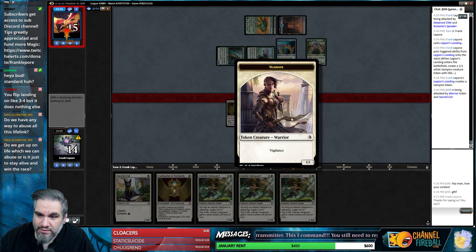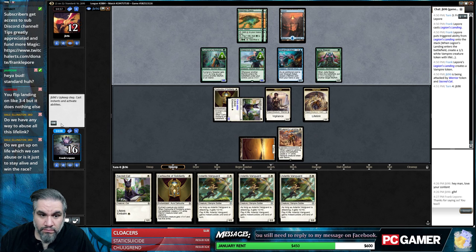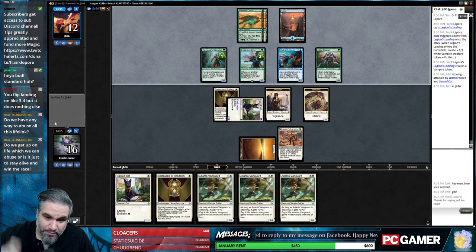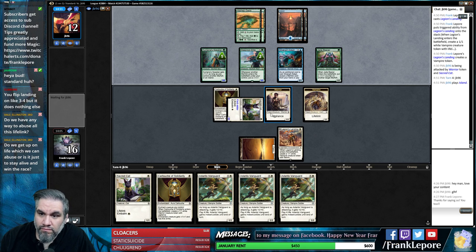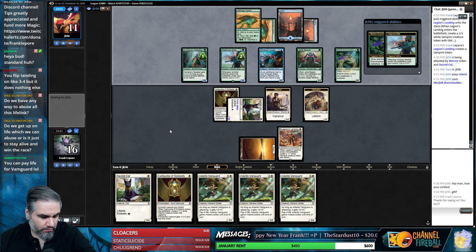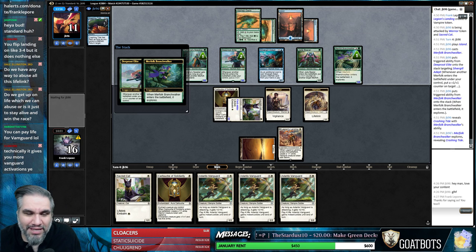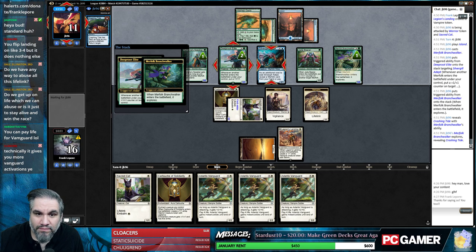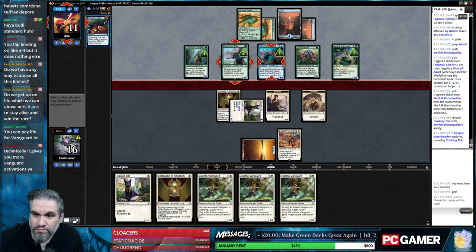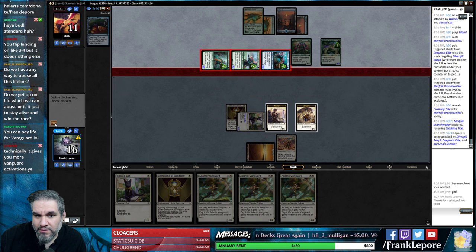The lifelink is just to stay alive and win the race - there's no real lifelink theme here. We are currently winning the race so that's something. Tempest Caller - attack for three, four, six, seven... nine, ten - that'd be good. Nope, just that little nerd. It does give you more Vanguard activations. Oh, look at Crashing Tide - that's miserable against us.